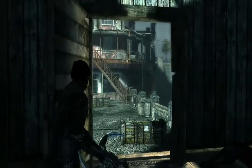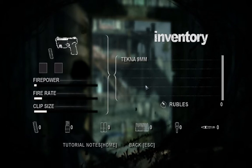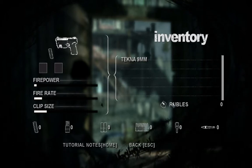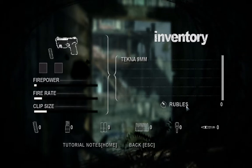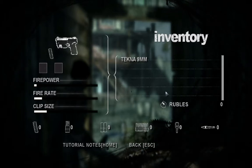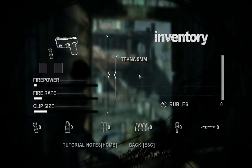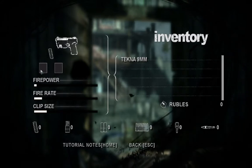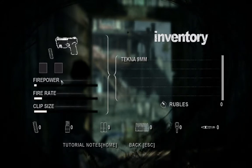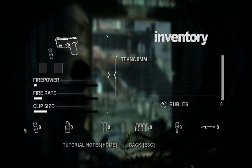Another basic about this game is that you have an inventory. You have several kinds of weapons — guns — and rubles, which is the currency for Russia. You can have many weapons: several kinds of handguns, rifle, shotgun, and so on. You can install and upgrade parts here. You can see firepower, firing clip size, and the ammo you have right now.